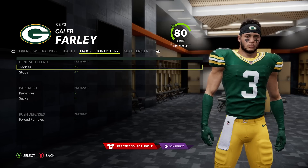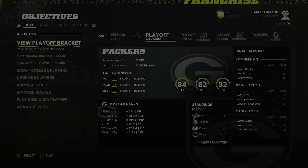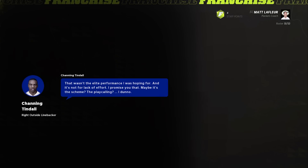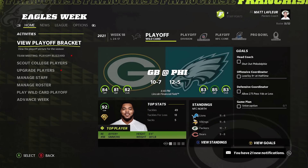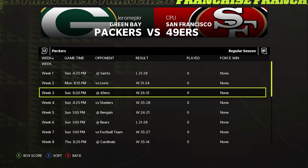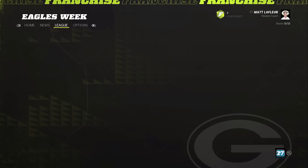Caleb Farley just got a speed upgrade — 96 speed, that's not even fair. It appears we were the worst of the three teams in the division. The Vikings are probably pissed because if we won they would have had it on a tie. Channing Tindall — blame us for you not being able to get to star. One of the easiest things to do as a linebacker at normal dev is to go from normal to star, and he couldn't do it. Really good start to the season but not great at the end.